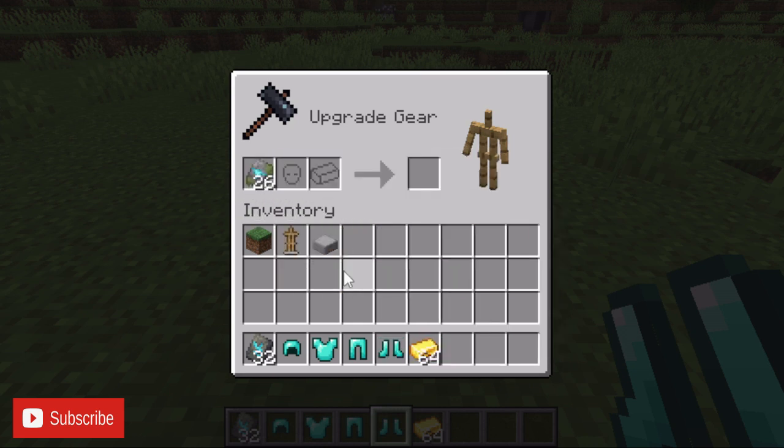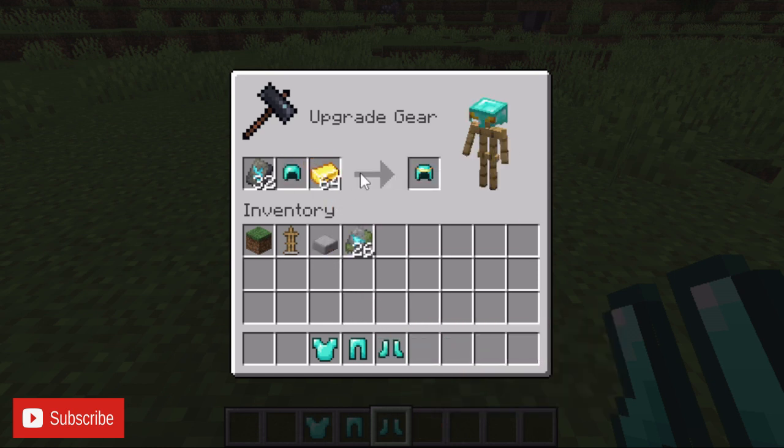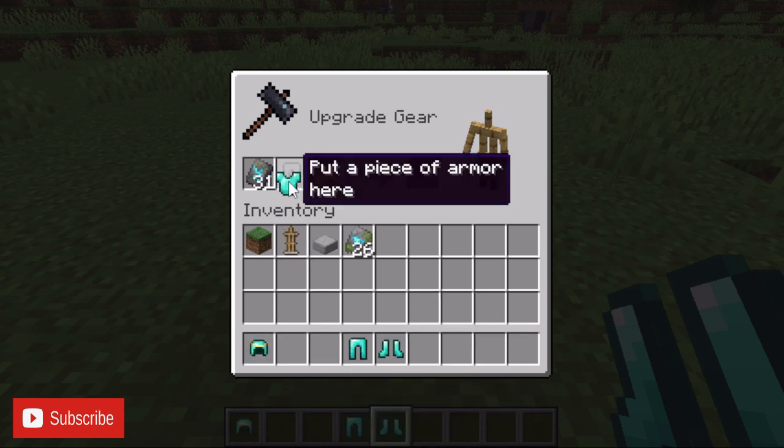Let's put the Wild Armor trim. Nope, we need the Vex Armor trim. Put that in there. And more importantly, we need gold. So let's do this!